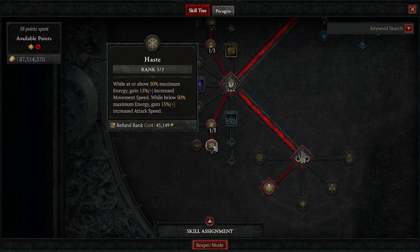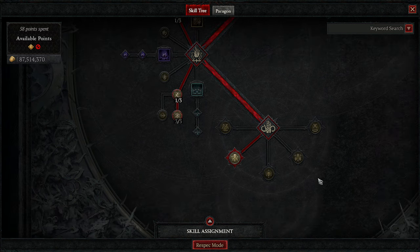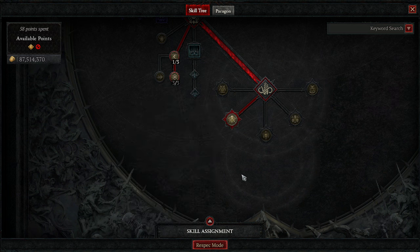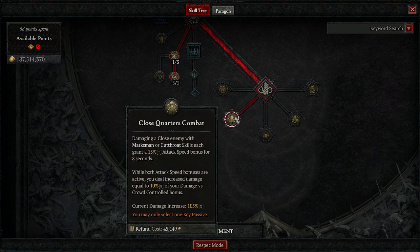One point into Adrenaline Rush for extra move speed while above 50 energy. Then the thing that brings the build together: Close Quarters Combat. Damaging a close enemy with a Marksman or Cutthroat skill gains 15% attack speed for 8 seconds. While both are active you gain 10% multiplicative versus crowd control. I currently have 105%, meaning I have 1050% crowd control damage.